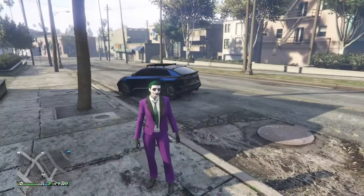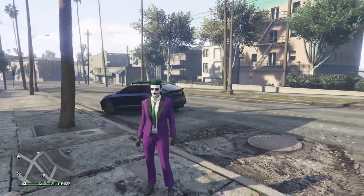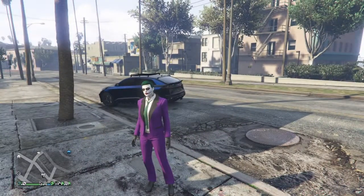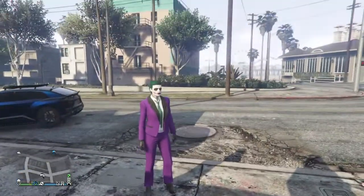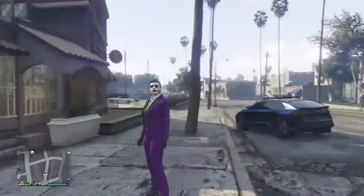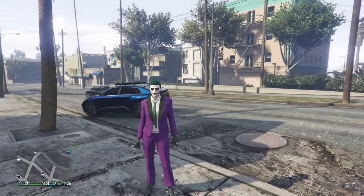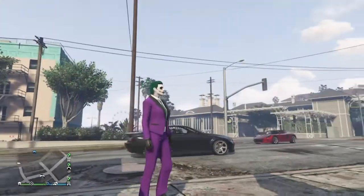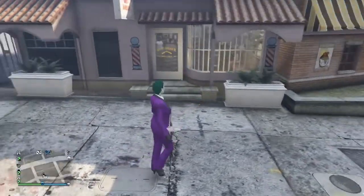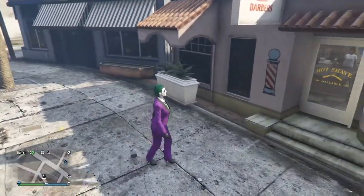I tried to do this outfit before but couldn't figure out how to do it. I messed around with it and finally got the perfect one — I just needed the tie and all that stuff. I did one of the Halloween face paints and did the hair green. Then the purple dress jacket, the white shirt, the green tie thing, purple dress pants, black shoes, and black gloves. This is the female version of the Joker, which is one of my favorite outfits I've done so far, and I might keep it.